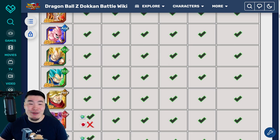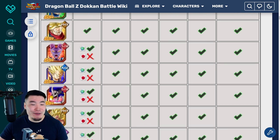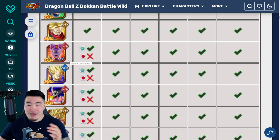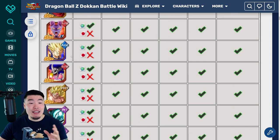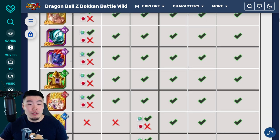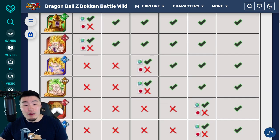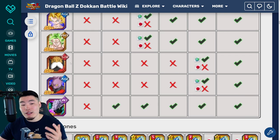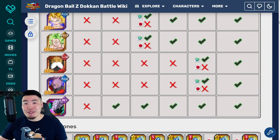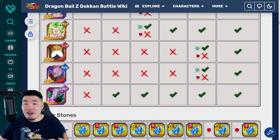And then we have Tech Super Saiyan 3 Vegeta, Tech Super Saiyan Blue Vegeta, Fizz Trunks, STR Beerus, AGL Vegeta, STR Evil Boo, Fizz Goku, Int Metal Cooler, Int Android 13, Tech Nova Shenron, STR Gohan, AGL Caulifla, Fizz Kale, STR Toppo, AGL Dyspo, and an Elder Kai for people that already have everything else.